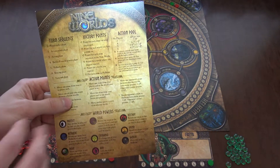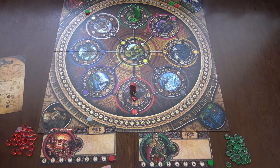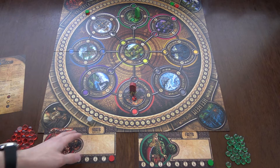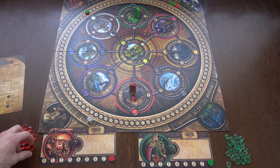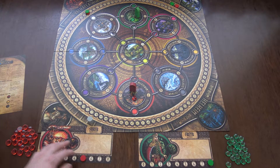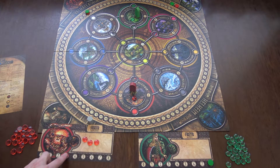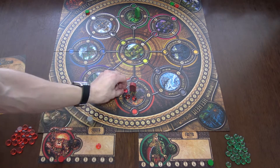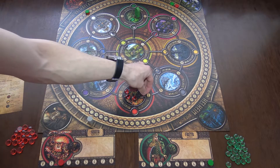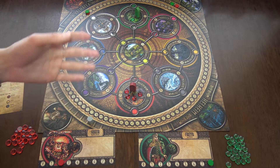On your turn you spend as many action points as you want. For example, I want to get three stones onto my player card — stones in the reserve are not yet in the game. So I spend three action points to get my stones up, then another three to move them all to where my avatar is, because each such action costs one point.